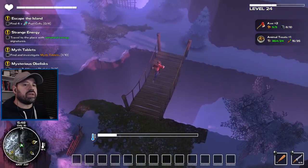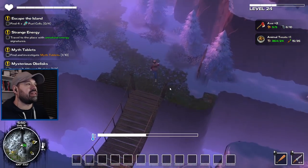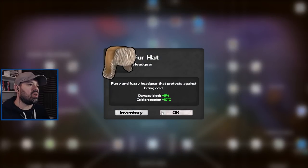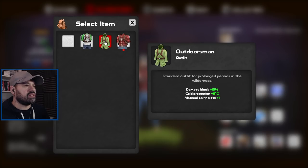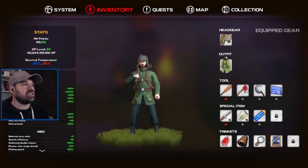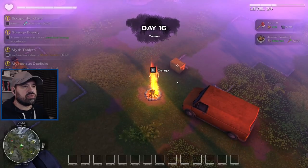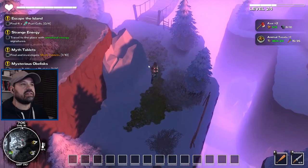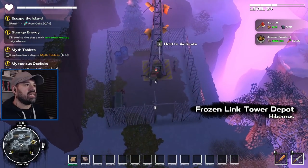We're getting very cold very quickly, so let's see if we can craft some warm clothing first. We can get the fur hat for cold protection plus 10 degrees. We can also switch from our lumberjack outfit, used for more damage to trees, to the outdoorsman outfit which gives another plus five cold protection. In total we now have 15 cold protection. There's no cold bar popping up at all — brilliant. Here's the link tower, let's activate it.